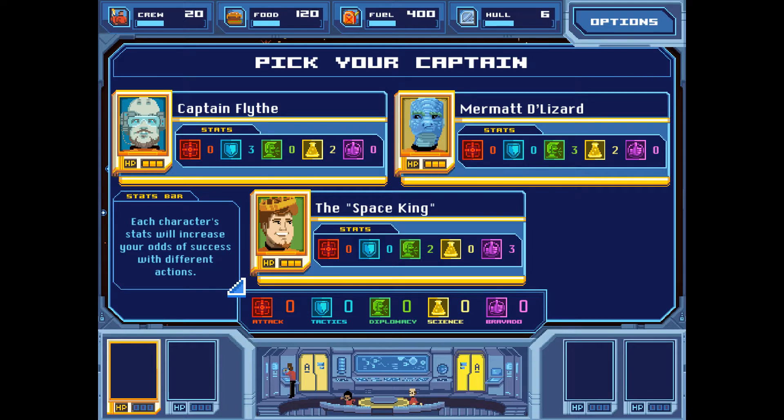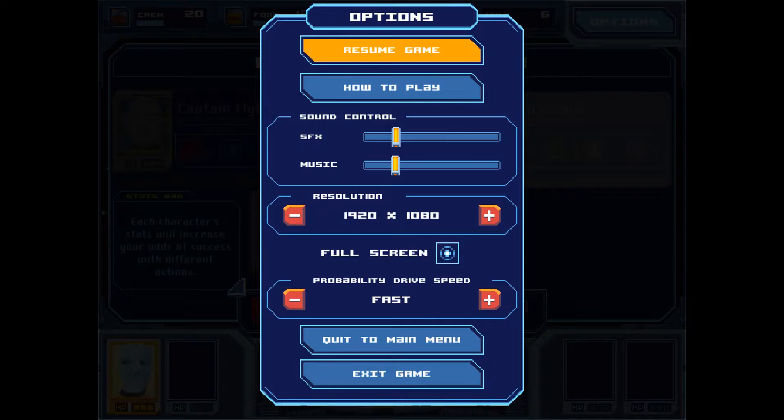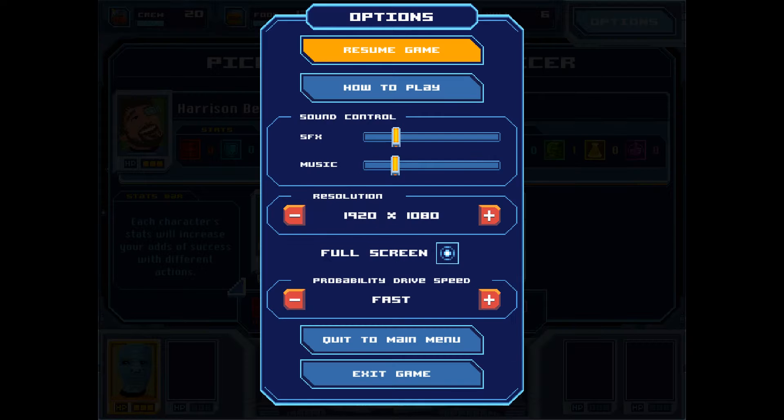I think more often than not we see science and diplomacy, at least in my experience with the game — and it is totally random — but we're going to go ahead and pick Mermit the Lizard. I want to turn the music volume down a little. I did, and it looks like it reset to a previous level. Can you hear me? That's good.